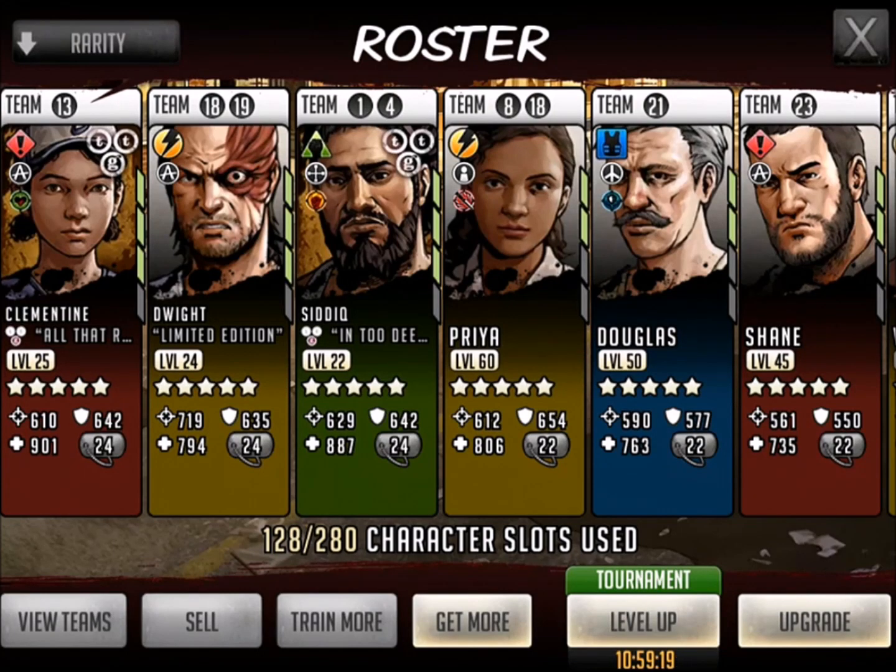Hi everyone, this is Killshot from 99 Gaming. This is the Walking Dead Road to Survival Epic Priya Tier 3 upgrade. Just got this card a couple days ago. You can see she is level 60. I'm going to show you her cosmetic look from Tier 2 to Tier 3 and then the items you'll need to take her up to Tier 4.